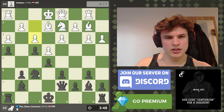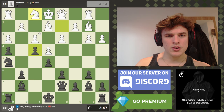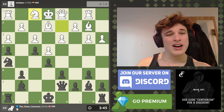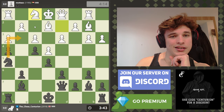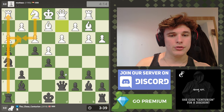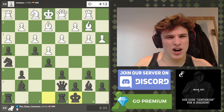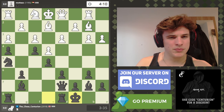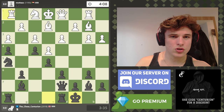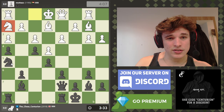Castle queenside — that seems very committal. I'm going to swing my knight in now. I think f3 was a mistake, because I don't even have to go in yet — I could trade like this and use the semi-open file to my advantage. But there's also no rush; this knight is terrible on f1 and it blocks in the rook. The bishop can't drop back if he wants to do that. So I'm going to bring the knight in.